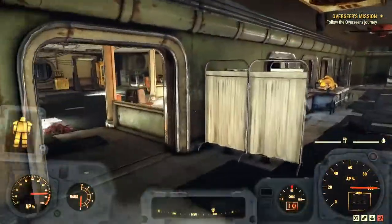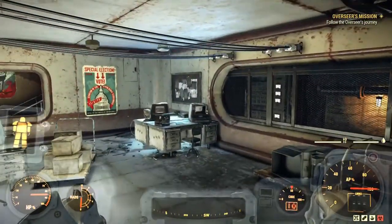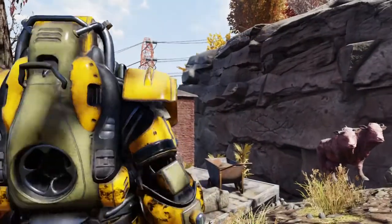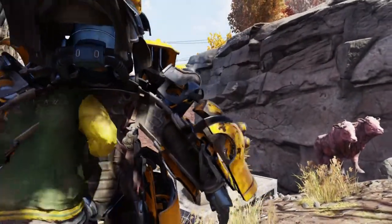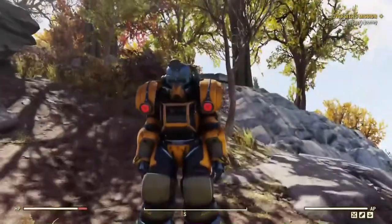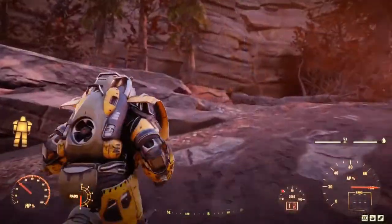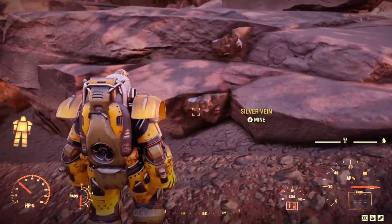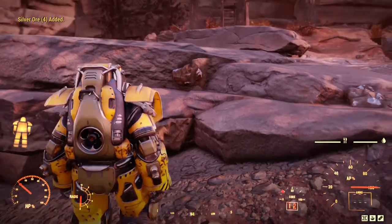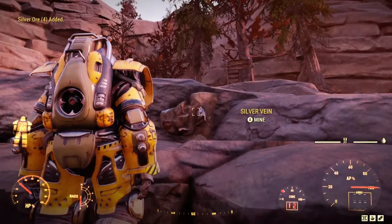The Excavator Power Armor is a unique set in that it provides much more extra carry weight than the other sets, like the T60 or X01, and the limbs can even be modded for more carry weight if one were to so choose. But that's not all — whenever I come across a vein of some metal, like iron or silver, wearing the Excavator allows me to mine much more of the material than I normally could on my own, and that's a big plus for crafting.